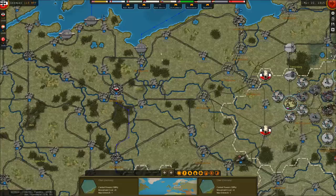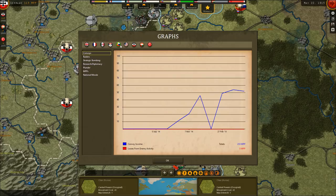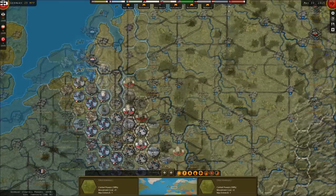That probably does it for this turn. The Russians were at 58 units and now they're down to 47 — it was a rough turn for the Russians. Huge losses for them, almost 1,500 — that's almost 5 turns of income. Let's go and see what happens as we move into June of 1915.